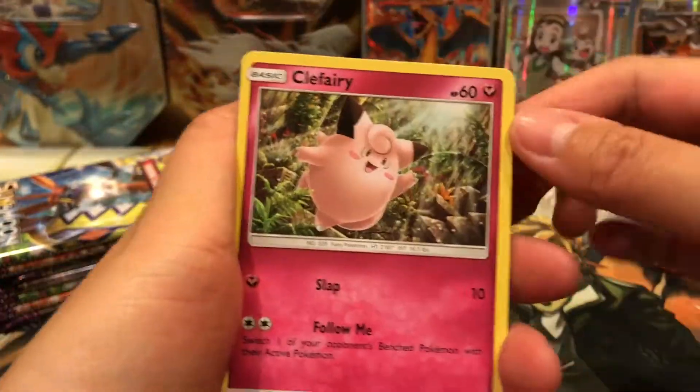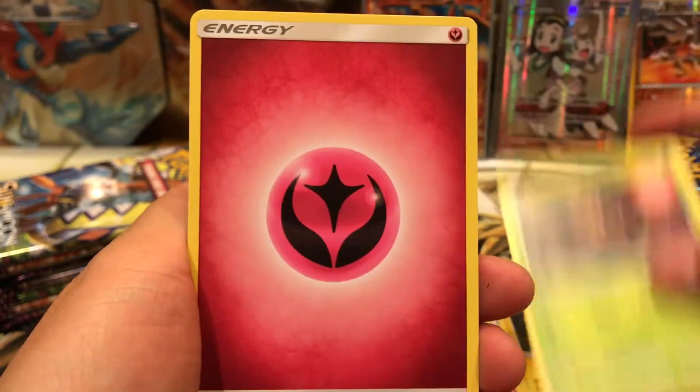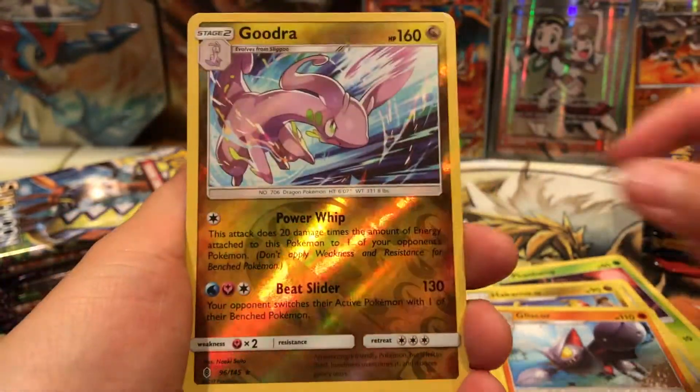That was an awesome pull. I am so excited. We have a Clefairy, Tentacool, Beldum, Helioptile, Phantom Forces, Fairy Energy, Altar of the Moone, Hakamo-o, Gliscor. Ooh - Gujra Reverse Rare. Very nice.